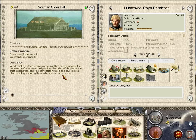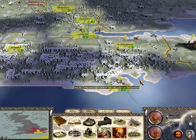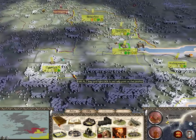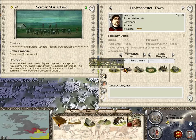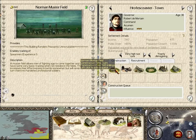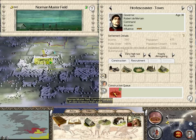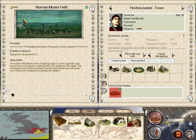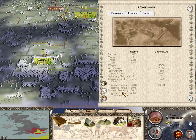I'll build a Norman Cider Hall, which will allow me to recruit axemen as well, which will be handy against an armored unit such as House Guards — they don't die in droves as it is. And here I want to build myself a Norman Mustard Field. That cost 640, so we're still making plenty of money.